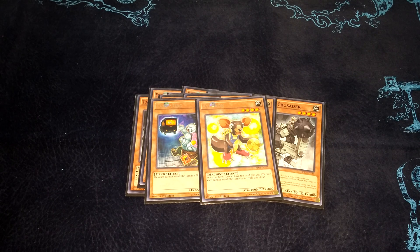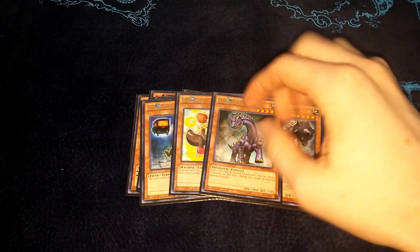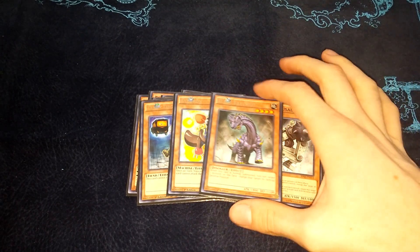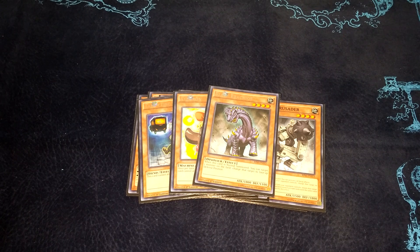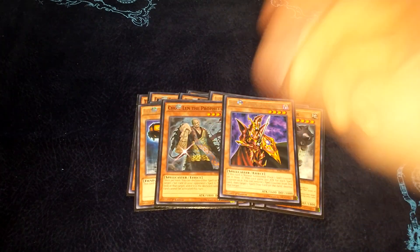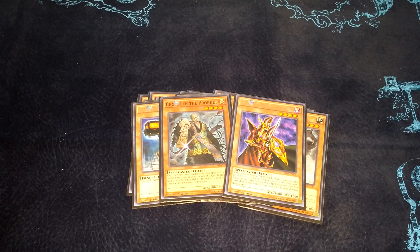I played Brachios - this card is cool. When you normal summon it, you can switch any monster to face up defense. That can flip up face down monsters you don't know, or change attack position monsters to defense - it's just really versatile. I played two back row destructors: Breaker, obviously everyone knows what that does. And this other guy that locks out a back row - a lot of people pass him up, but I think he's pretty powerful.